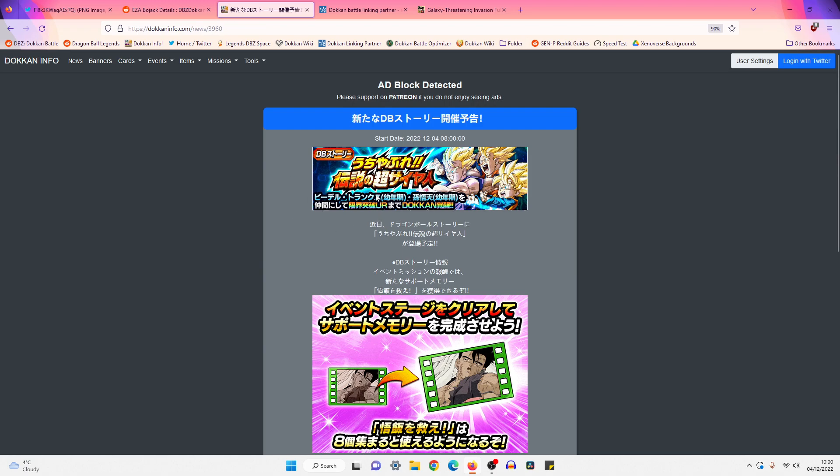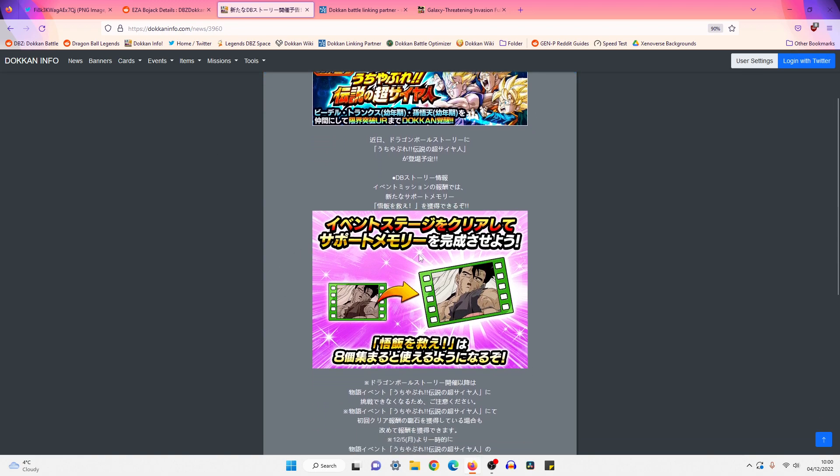There's also this from the JP news section for Dokkan: there's going to be a new Dragon Ball Story event pertaining to Broly's Second Coming — the Family Kamehameha stuff. There was a theory for quite a long time that due to a Free-to-Play Videl's character assets being updated, we were going to receive a Dokkan Fest Broly relatively soon. That did not seem to be the case — it was to make way for the Dragon Ball Story revamp. JP players, make sure you get this event done because once it resets, you'll be able to collect the stones again. There's going to be a brand new support member as well — it's from when Gohan perceives Piccolo to save him, but it's actually Krillin in Piccolo's clothing.